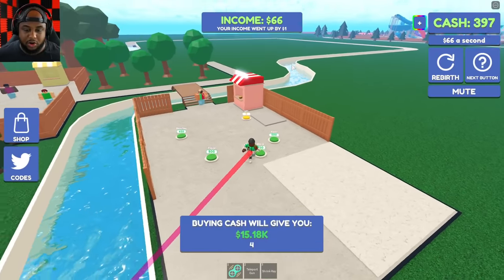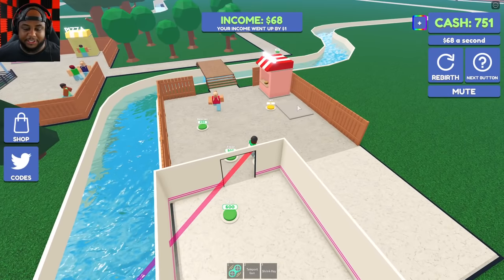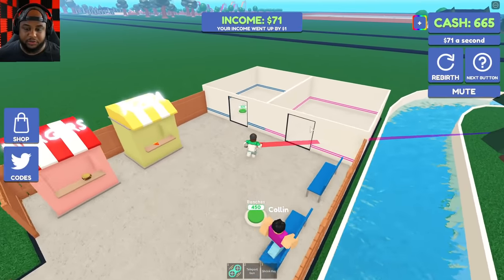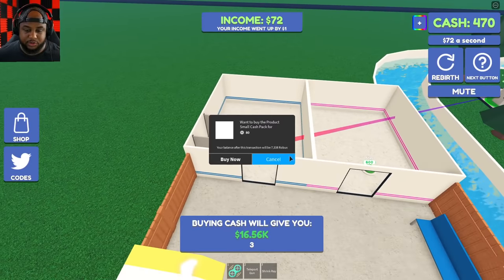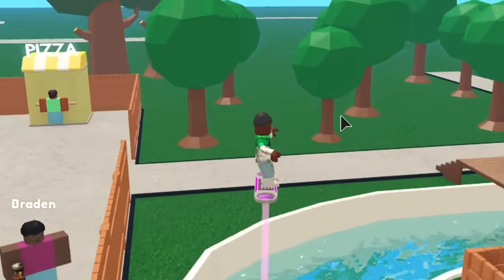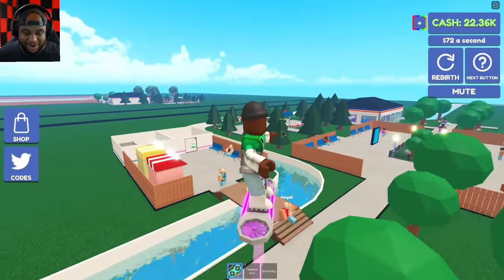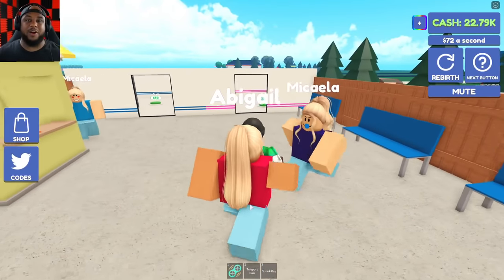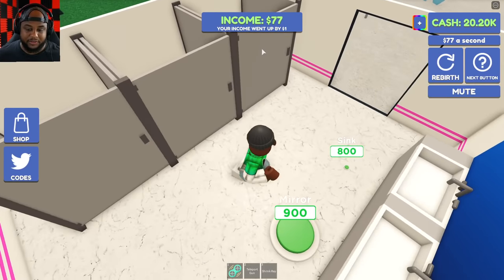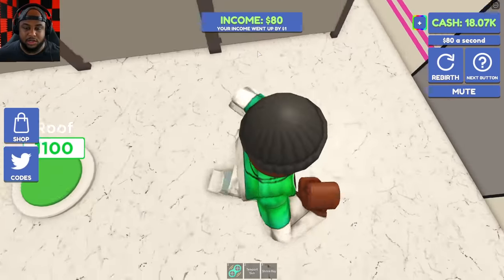We're gonna put our fence down, our stall - let's put some burgers down. Come on cash, 66 bucks a second, I need that going faster! We'll put pizza over here too. This looks like it's going to be the men's restroom. I forgot I had the hoverboard - this bad boy is nice! If we need to get around the park we got the ultra speed hoverboard.